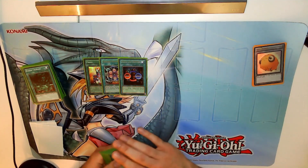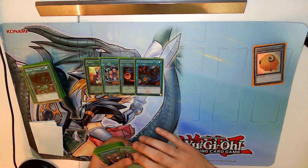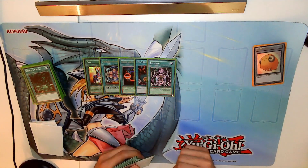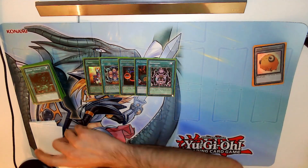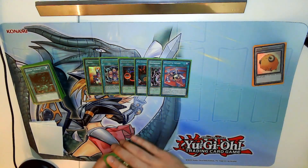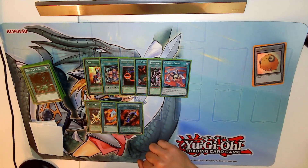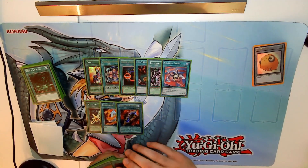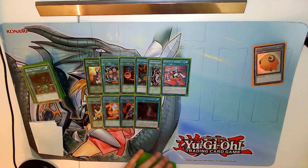Then we have Shield Sword, Polymerization — obviously needed for Baby Dragon — Release Restraint for Giffreid, and as you saw we didn't run the bigger Giffreid because if you saw the video with Yugi, we put all these situational monsters in the extra deck. Then we have Roulette Spider — this is how we won against Esparoba — and we have three equip spells: Salamandra, Lightning Blade, and Dragon Soul Blade. We also have the Claw of Hermos, the Orichalcos stuff, and the last spell is Graceful Dice.